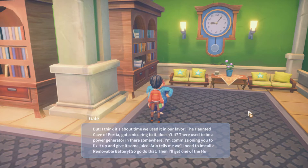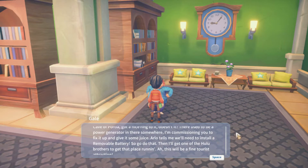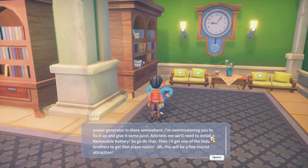The haunted cave of Portia — got a nice ring to it, doesn't it? There used to be a power generator in there somewhere. I'm commissioning you to fix it up and give it some juice. Arlo tells me we'll need to install a removable battery, so go do that. Then I'll get one of the Hulu brothers to get that place running — this will be a fine tourist attraction.